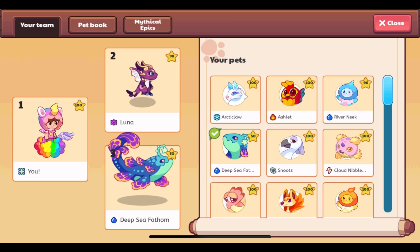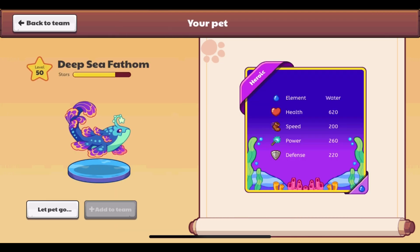The background will also change colors based on rarity. This is Deep Sea Fathom, a heroic water pet. It has the water decorations, and the bands around it are purple because of its heroic rarity. Because it is heroic, it has a different colored background — dark blue and purple.